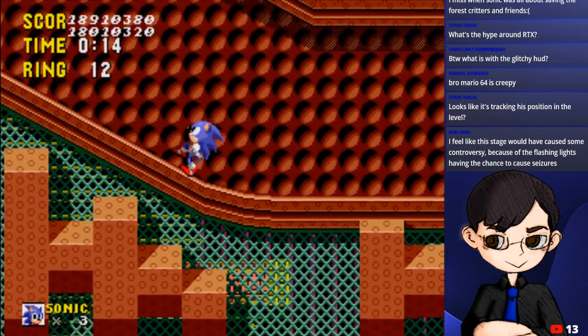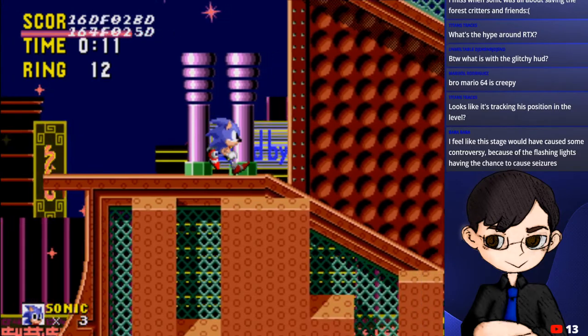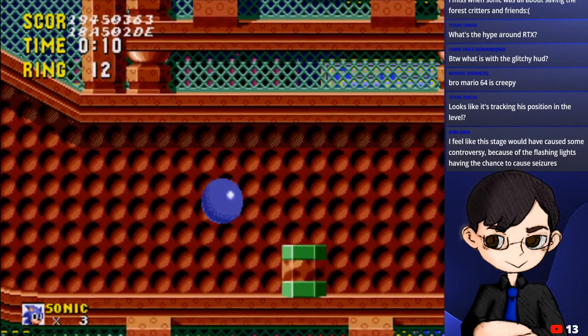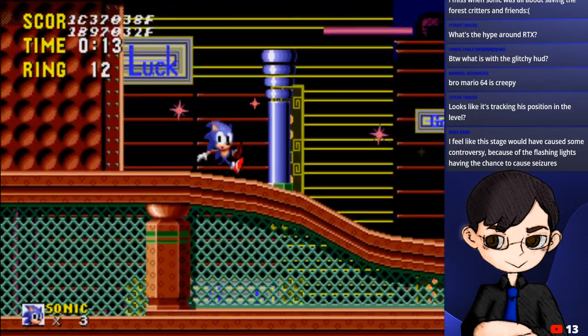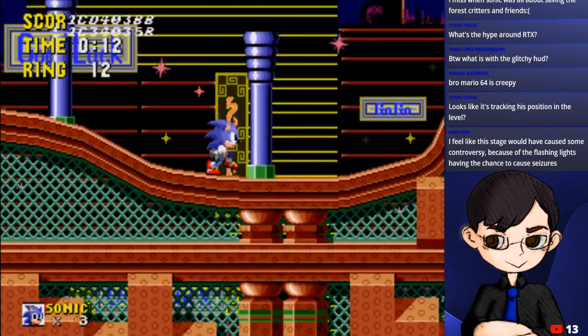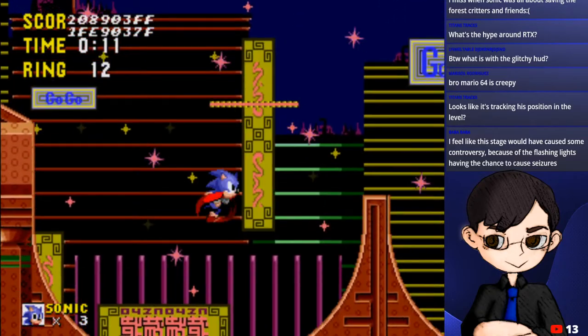There are actually no enemies in this level either - another incomplete level. I couldn't actually go up so I had to use something to bring myself up. This part was not shown to people who actually got the demo originally because it's so incomplete, but it was still in the data. By the way, Sonic sticks to the ceiling in this demo - if you actually roll into the ceiling, Sonic sticks to it. Good way to avoid enemies, though there are none loaded here.